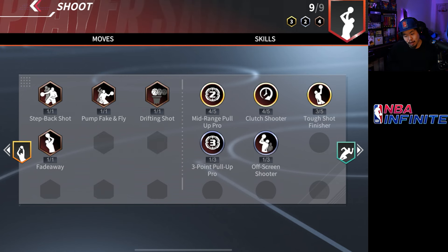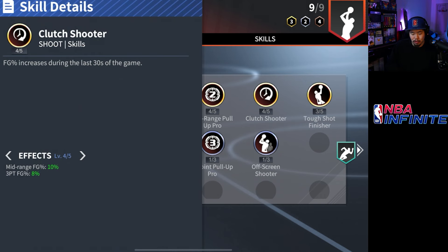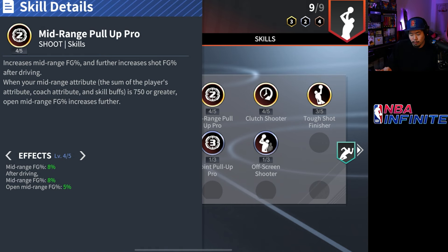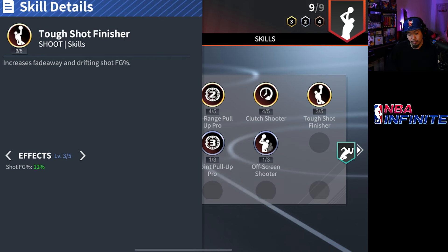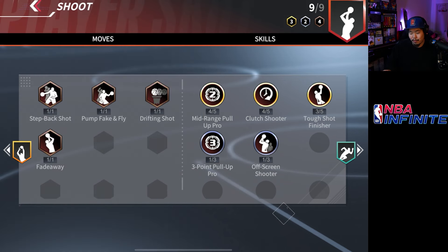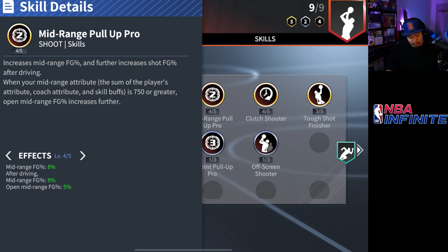Shooting badges are where he's going to shine the most. He's got the step back shot, the pump fake and fly, the drifting shot, and the fade away — three very good shooting moves. For badges he's got gold mid-range pull-up, gold clutch shooter meaning that if you activate your clutch ability he's going to hit these shots like crazy near the end of the game, and at R7 he can level mid-range pull-up to level five. He's also got one level of three-point pull-up, and tough shot finisher gold is crazy — any fadeaway or drifting shot gets an increased field goal percentage.